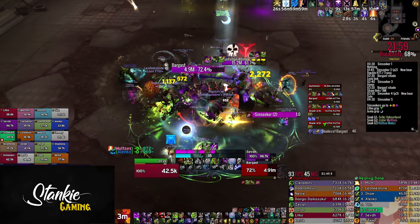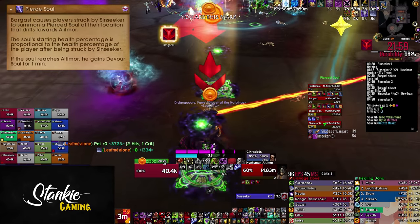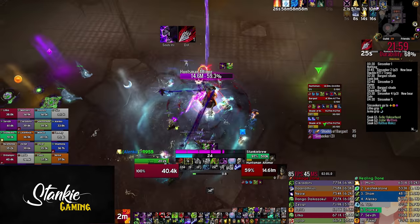When Barghast joins the fight, Sin Seeker gets empowered by Pierced Soul. Players struck by Sin Seeker summon a Pierced Soul — it works just like the tank mechanic Rip Soul. These will need to be healed up before they reach the boss so he doesn't get a damage increase.